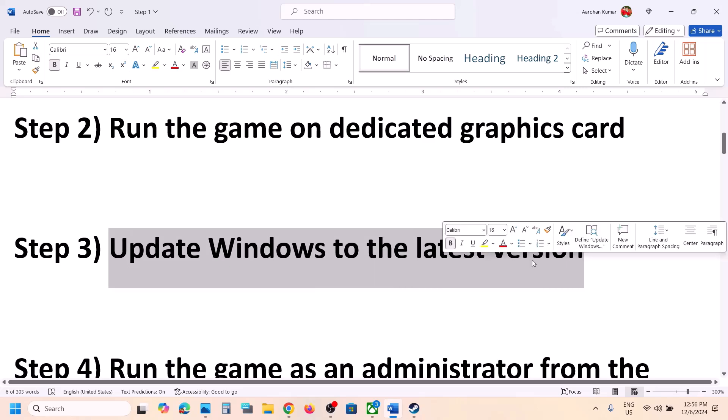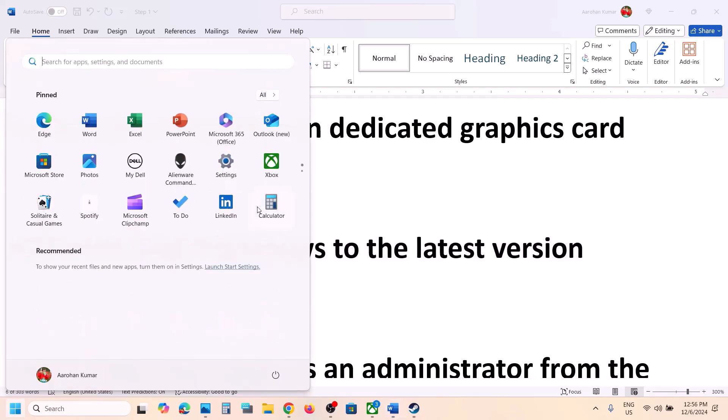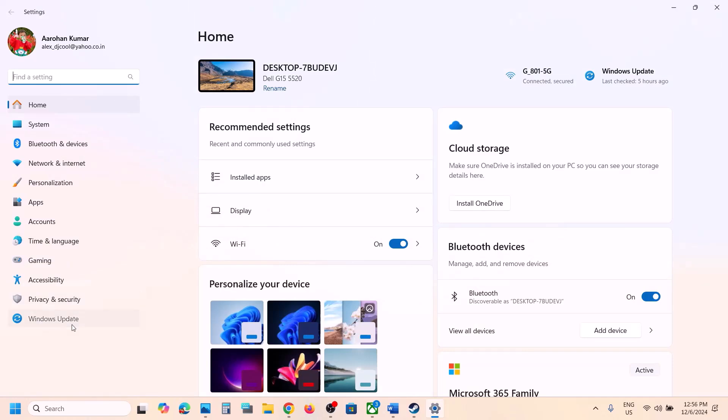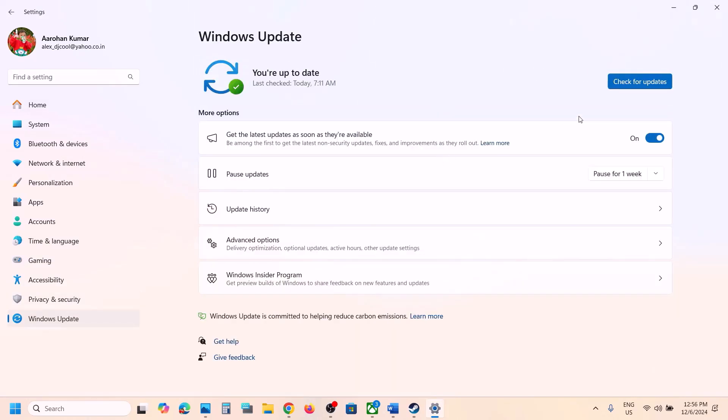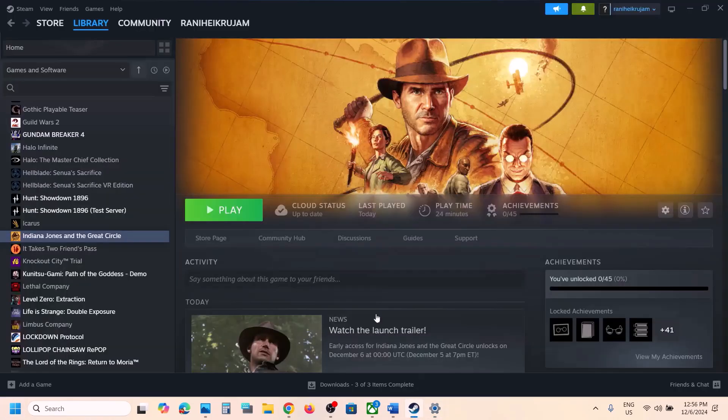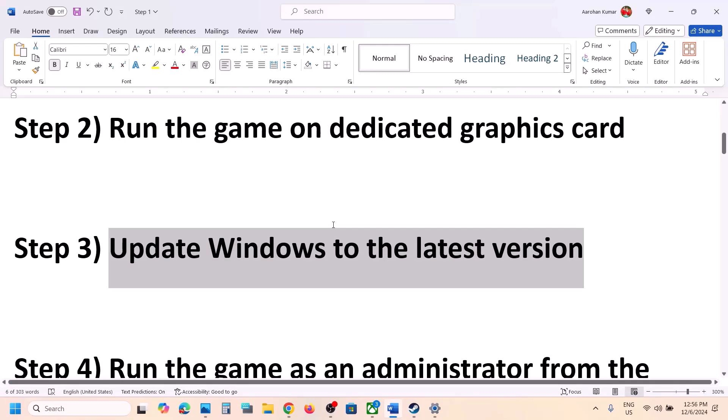The next step is to update Windows to the latest version. This is important — for many users this has worked. Make sure your Windows 11 or Windows 10 is up to date. Go to Windows Update or Update and Security, click on Check for Updates. Once all updates are installed, restart your computer, then launch the game and check.